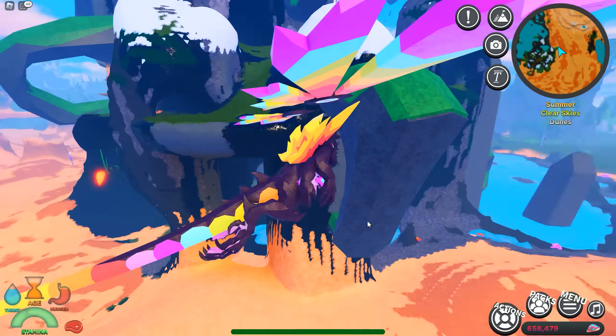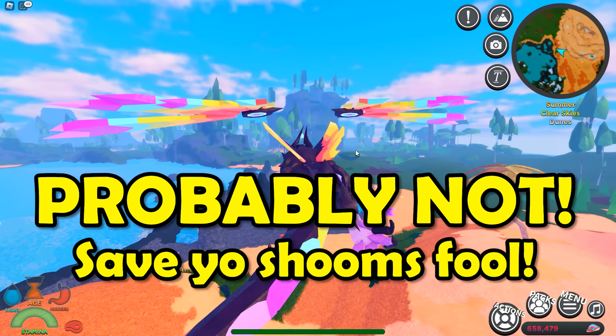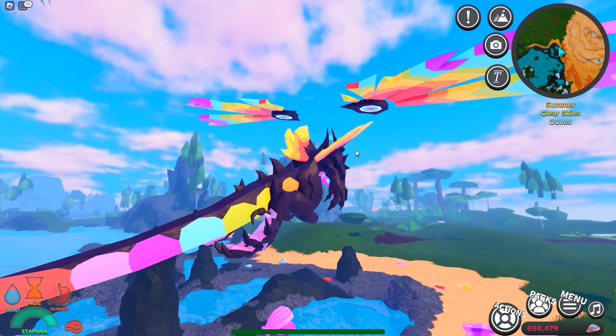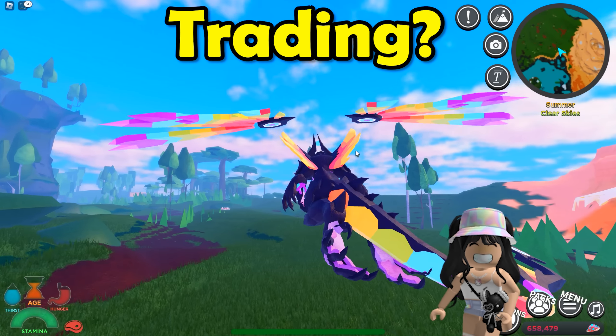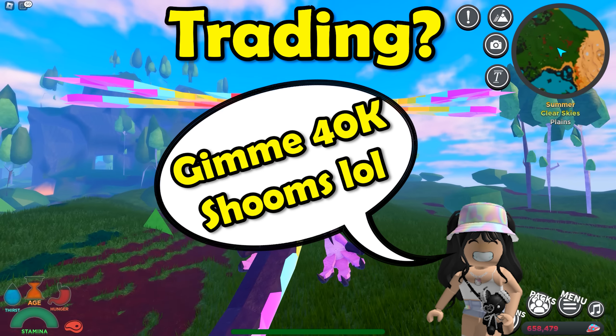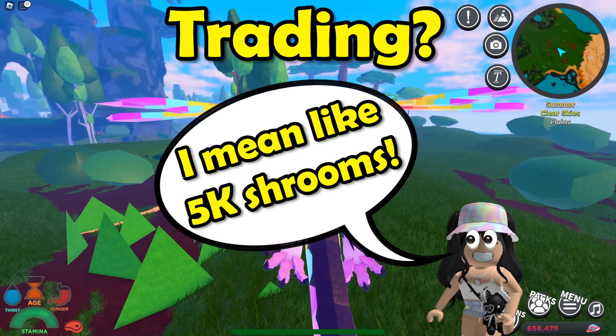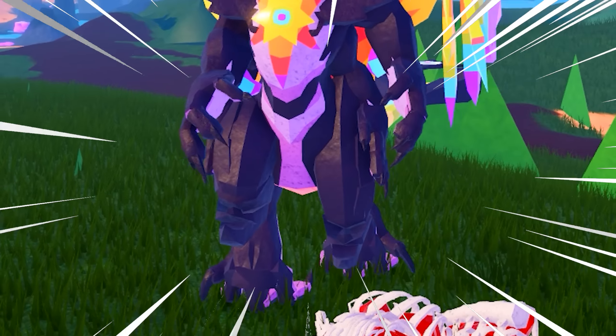The Externos is the new LSS event creature. Would you say this guy is worth 35,000 shrooms or 300 Robux? Probably not — I would save my shrooms for something else. It's the quickest and easiest way to get this creature. If you want to trade for it, it'll probably cost you around a similar price right now. Maybe in a few months the price will drop and you can get this guy for much cheaper, or maybe it will rise since this guy is an event creature.